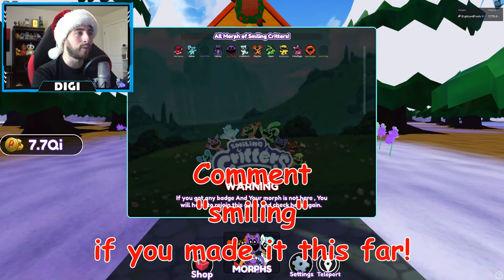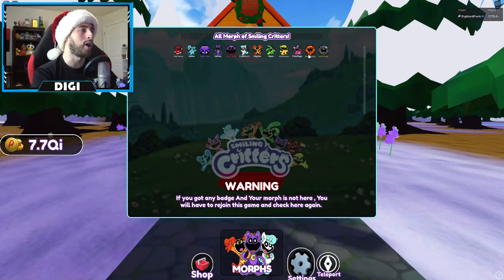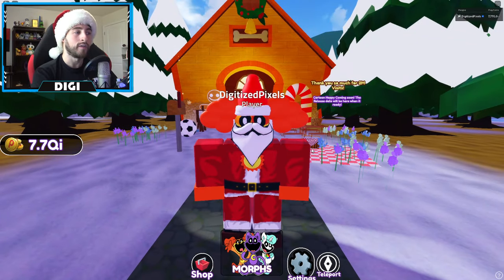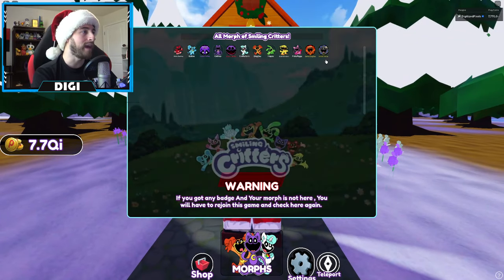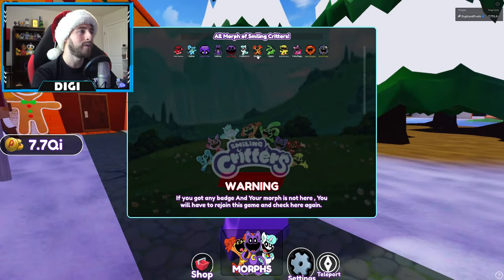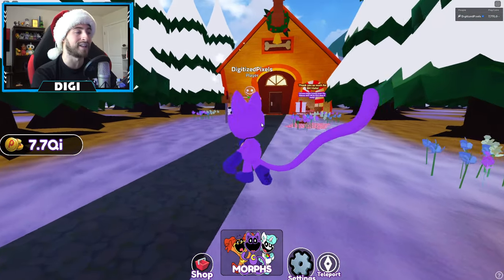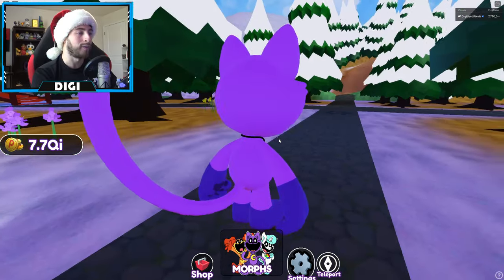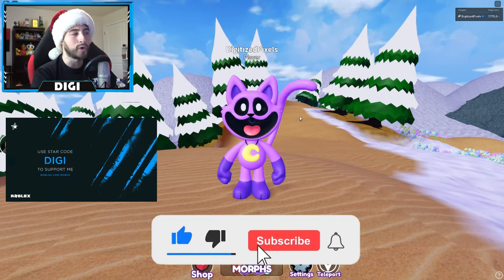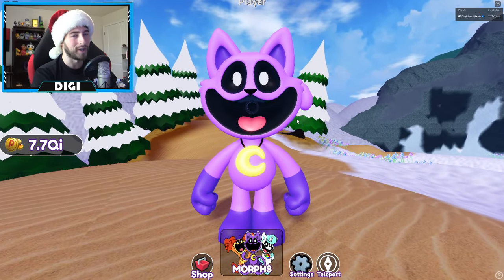If you want to check out the badge morphs, go to the Morphs menu. Santa Dog Day is limited by the way — you want to get this during December if you want the limited-time morph. We've got Sweet Sheep, Scary Cat Nap, and Cartoon Cat Nap which is probably the coolest morph — it actually looks like the character. Thank you all so much for watching — if you enjoyed, leave a like, subscribe, and join the badge hunting squad. Use code 'digi' whenever you buy Robux or premium, and as always stay awesome, stay cool, good love, badge hunting!